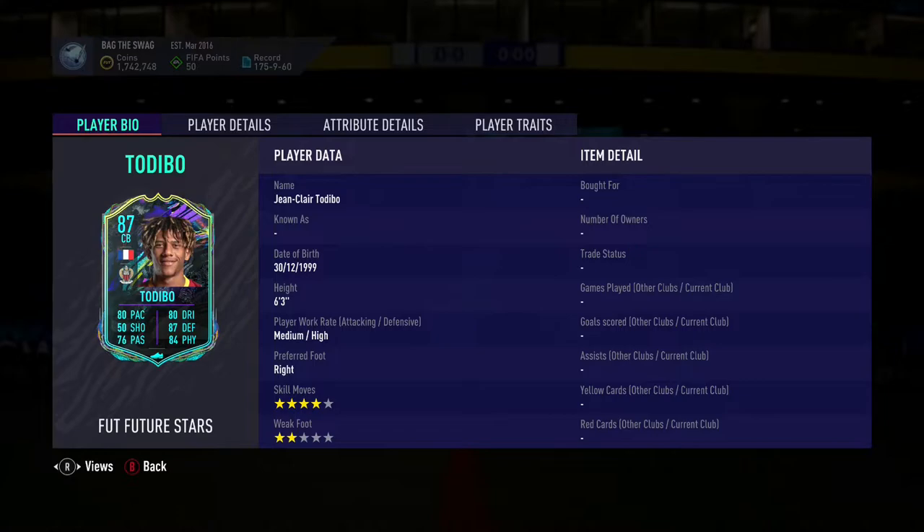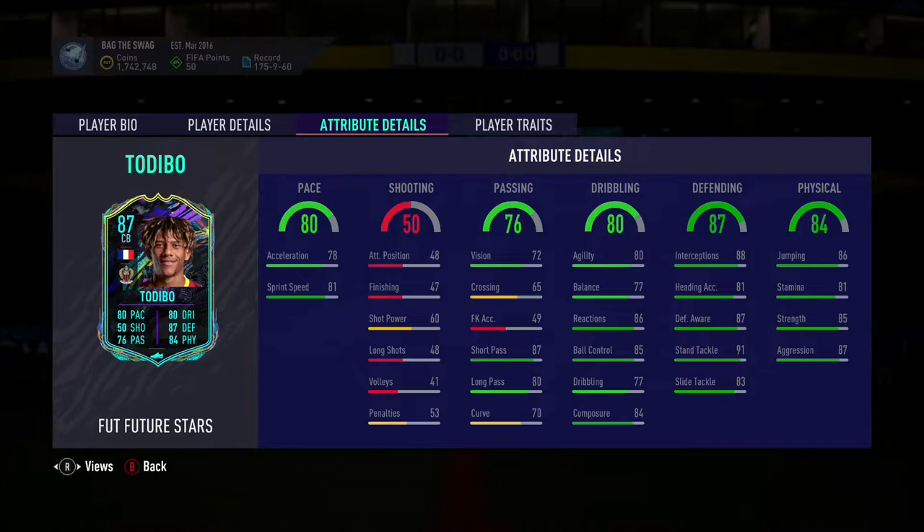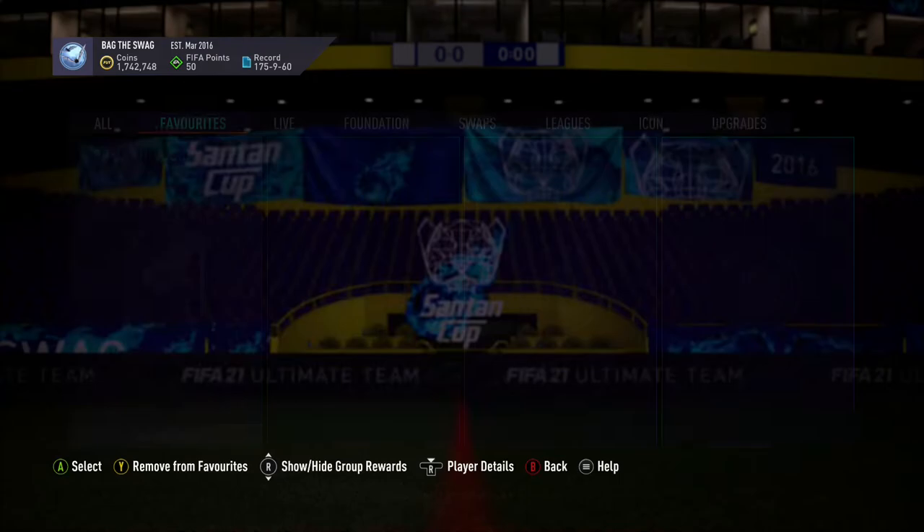This SBC player will cost you guys 205,000 coins on PlayStation and 200,000 coins on Xbox. In my opinion this looks like one of the best and most meta centre backs from the Liga, alongside the anomaly Marquinhos, as this card has 80 pace, 87 defending and 84 physicality.